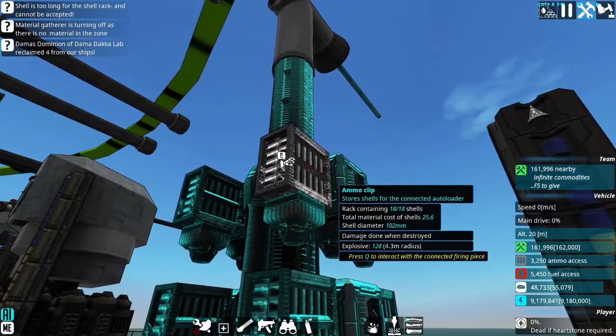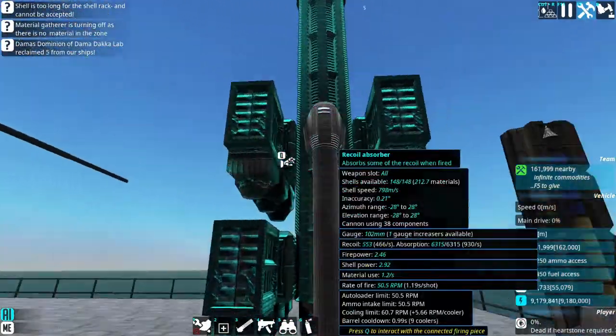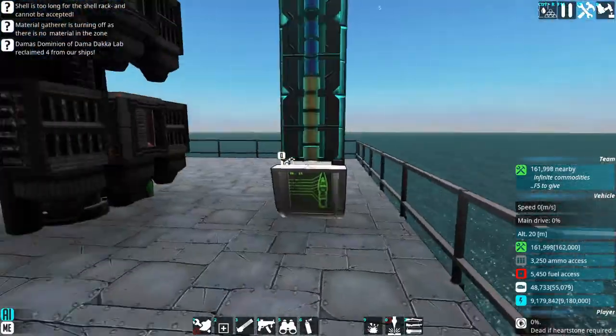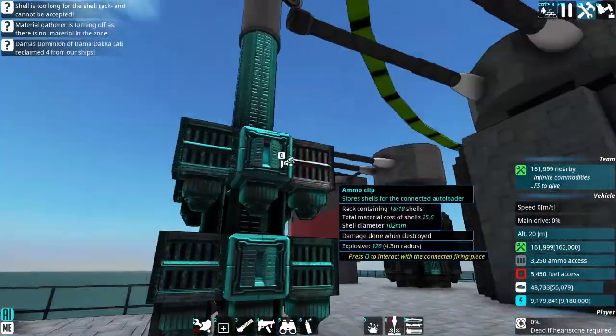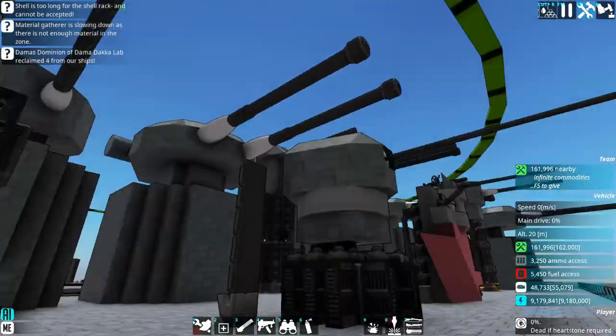I didn't want to put fragmentation shells in this thing for the reasons I stated earlier with the other guns — because when frag goes off, it goes off spectacularly, it'll just thrash the hell out of everything. These are more like secondary guns for that ship, not really a whole lot of punch.